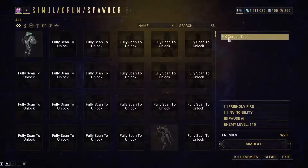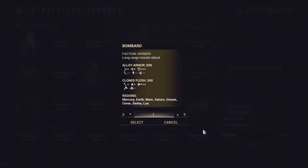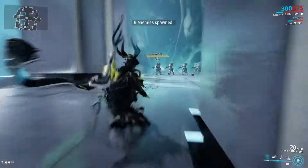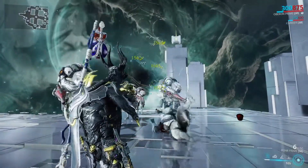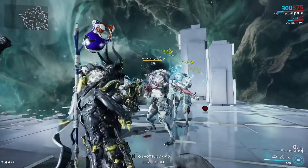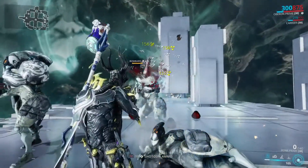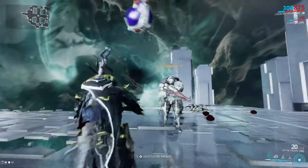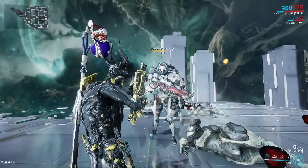So let's spawn in some Corrupted Bombards. They have Alloy Armor, which is very weak to Radiation. I've never actually tested this, so let's see how this goes. Oh my God, yes. Now, I think the Corrosive build works better, I'll just say it. But this will not knock them down, plus they're going to be confused the entire time — their health is being blasted away, their armor's doing nothing. This is very satisfying to do.